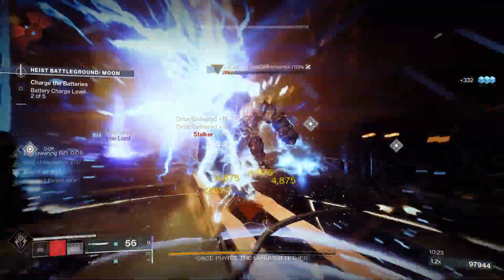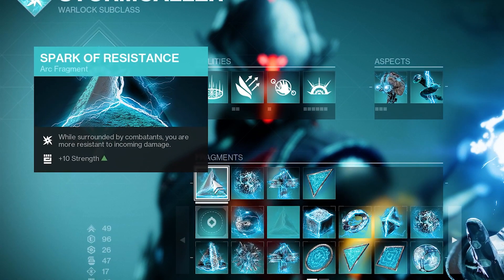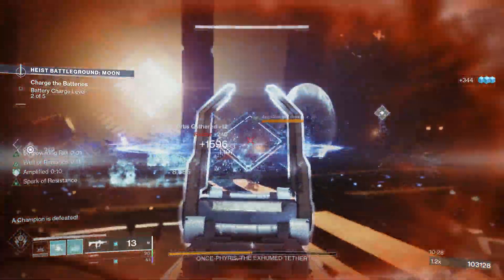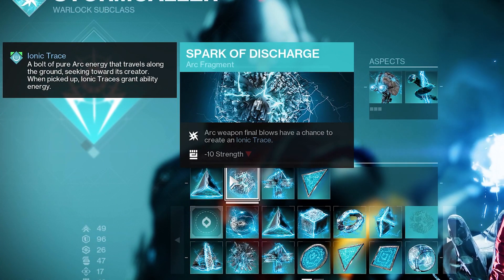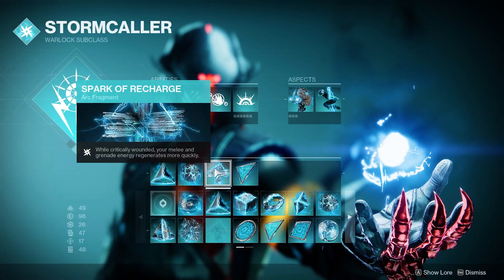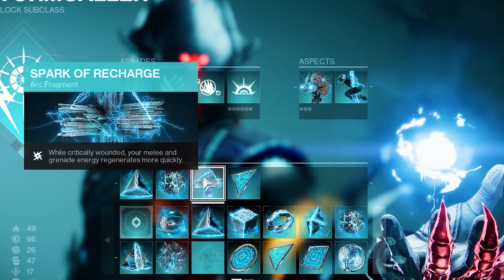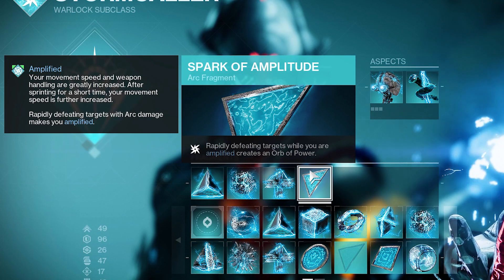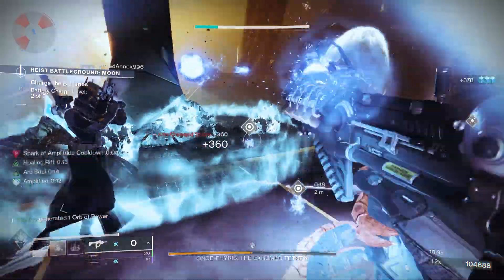To wrap up the subclass, we look at our Fragments. First is Spark of Resistance — while surrounded by combatants, you are more resistant to incoming damage. Obviously this is a melee focused build, so we're going to be close to a lot of enemies all the time. Next, Spark of Discharge — Arc Weapon Final Blows have a chance to create an Ionic Trace, just another way to get Amplified. I'd definitely recommend using Arc Weapons. Next, Spark of Recharge — while critically wounded, your melee and grenade regenerate more quickly, a solid Fragment on any Arc build. And finally, Spark of Amplitude — rapidly defeating targets while Amplified creates an orb of power. You constantly get multi-kills with the Chained Lightning, so just some extra orbs for you and your team.